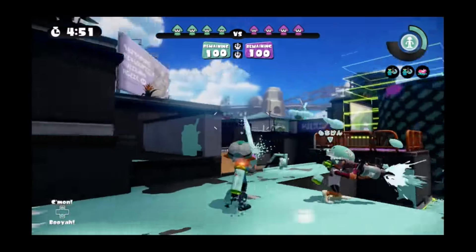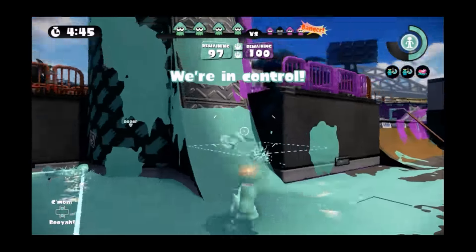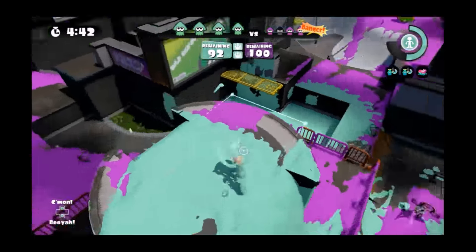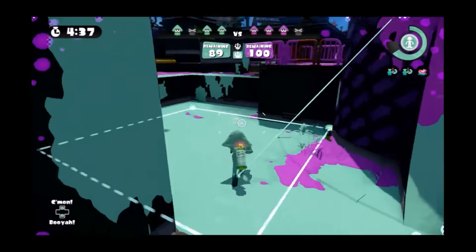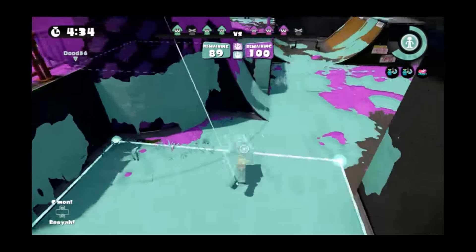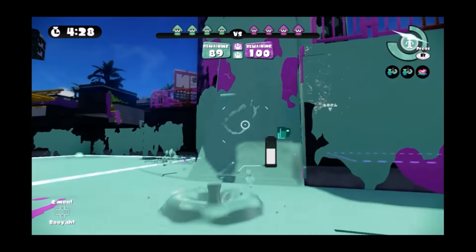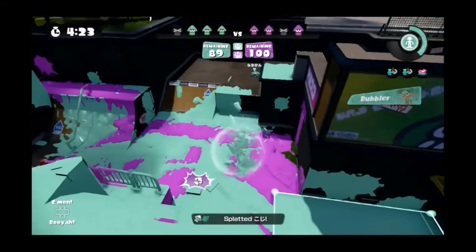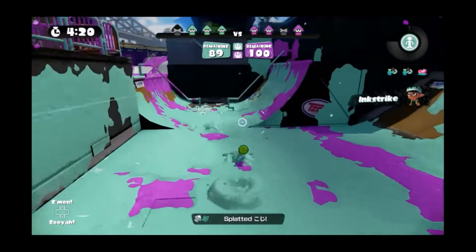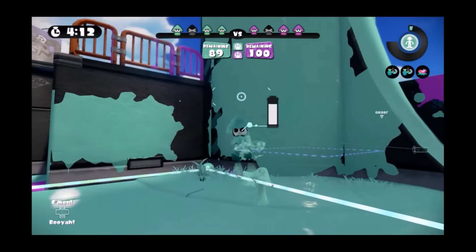I have a couple of battles that show what a team should look like. In turf war versus splat zone, teams are completely different. As you can see in this battle, splat zone took me a while to figure out, but basically what you want to do is play it like turf war, but covering one specific place. Once you get the zone in your color, you want to stay completely out of it.